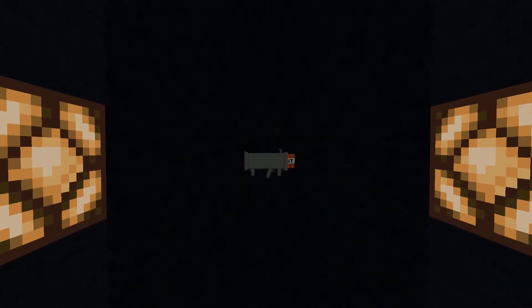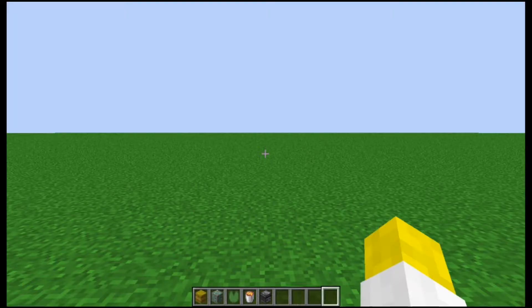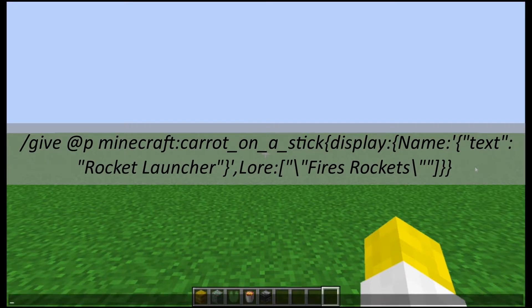Hello, I've made a rocket launcher. The data pack download is in the description. To get the rocket launcher, use the command on screen.